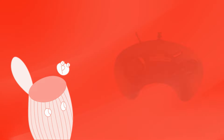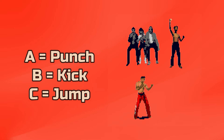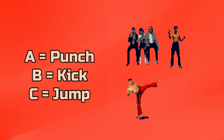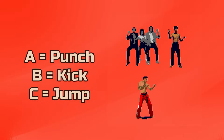Let's go over the controls. All you will need is a 3-button controller for this game. A is punch, B is kick, and C is jump. You can also press A to pick up weapons, and you will be able to perform extra actions by pressing certain buttons together.